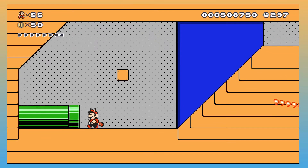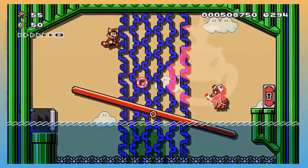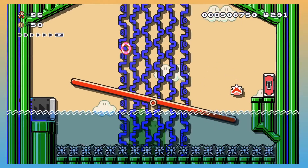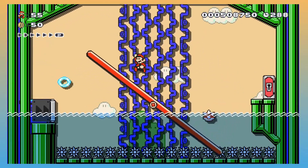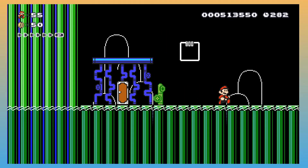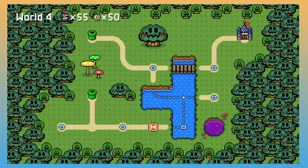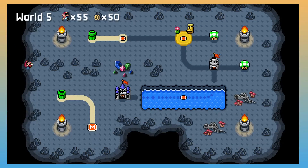And you get a Tanooki suit, I guess. And this is Wendy — the Wendy fight. Ow, quite rude. That's World 4, and then the next level is World 5.